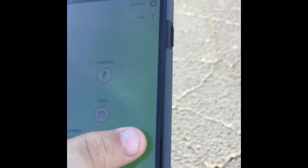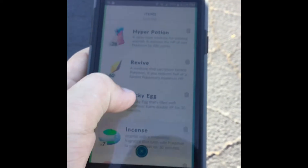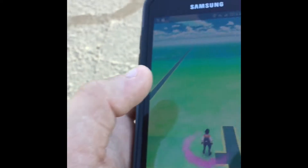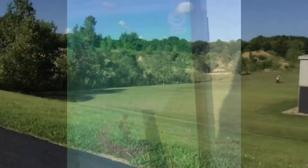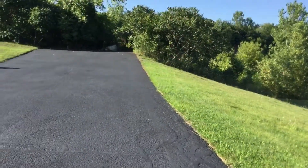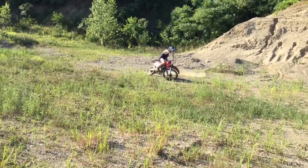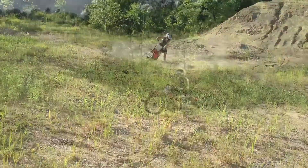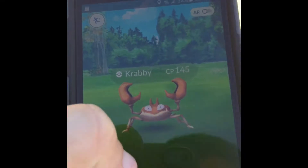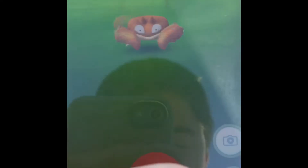I'm going to my items, going to my incense, and I'm dropping it. If rare Pokémon spawn near me I'll let you guys know. Okay guys, I've been here 10 minutes and not a super rare Pokémon but a pretty decent one showed up — it's a Krabby. Going to try and catch it, it's a 145 CP.